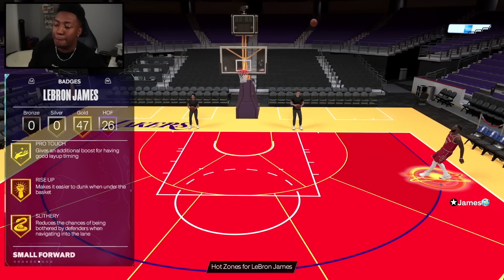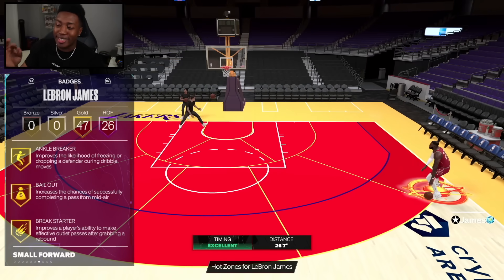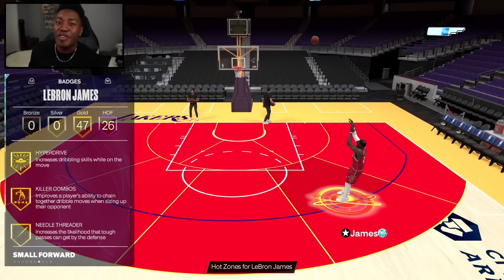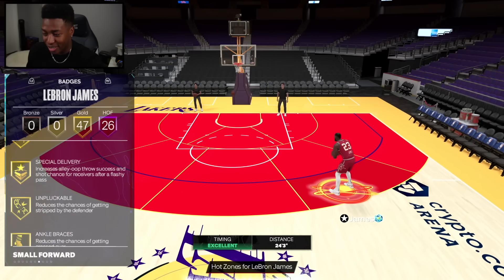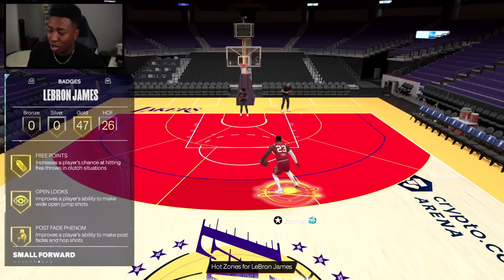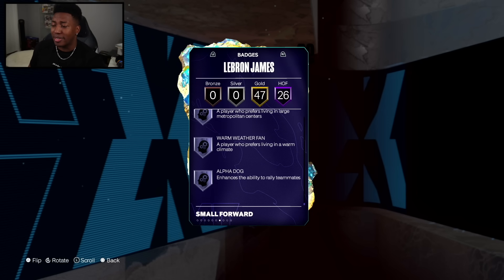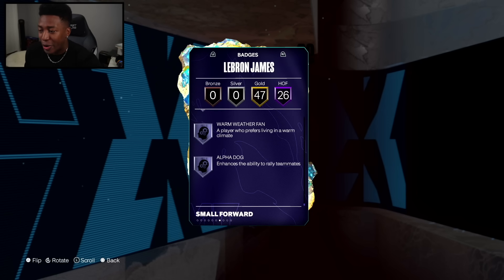Whether it's defending, playmaking, getting to the basket, or shooting the ball, this LeBron can do it all. Like every All-Star card that came out today, he can hold any badge in the game. If you have access to all the Hall of Fame badges right now, you can take this LeBron up to 71 Hall of Fame badges. If y'all want to see that in a video, let's get this video up to 2,000 likes and I got y'all.